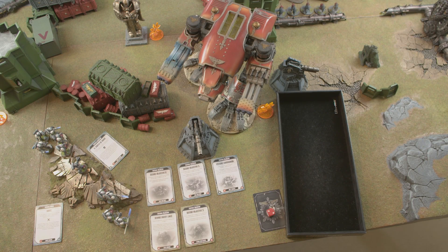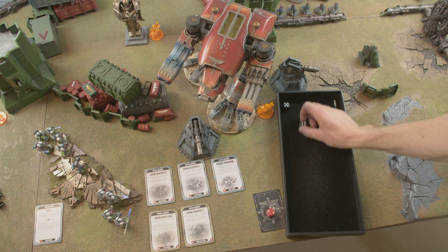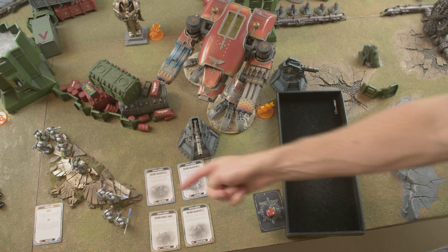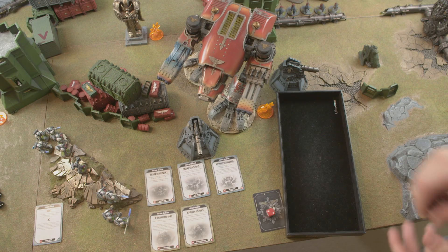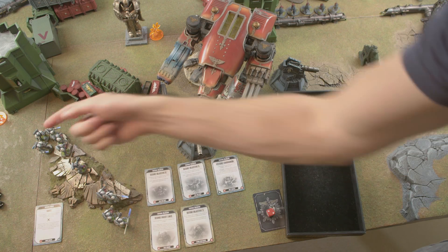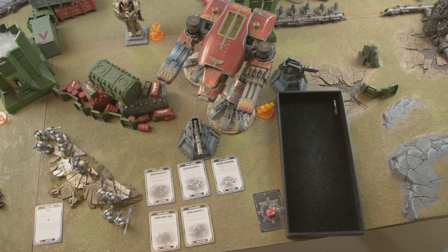Crow also casts Smite — goes off, Rex rolls a four-plus void shield save and negates it. Various Purifier squads then cast Smite — as Brotherhood of Psykers they only deal one mortal wound on Smite. Rex takes another mortal wound. Running total of six psychic powers cast reaches the threshold for the Psychic Communion card.